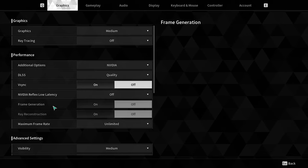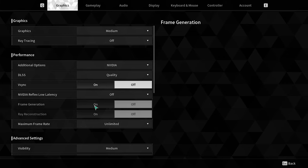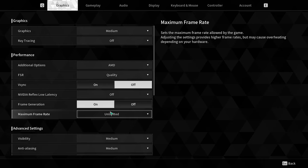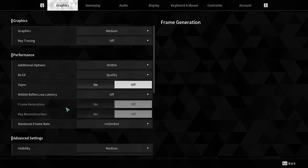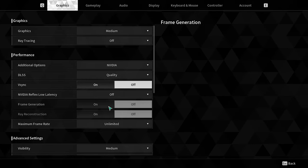Frame Generation may be grayed out depending on your GPU setting. If it is turned on, make sure to turn it off. Also, regarding Ray Reconstruction, turn that off as well.